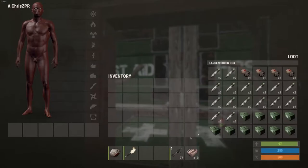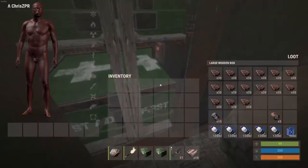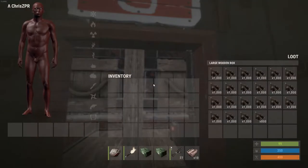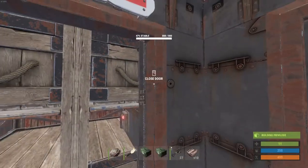In here we've got first aid supplies — I'll grab myself a couple of meds. Just a ton of food. Imagine this food when the XP system goes live — you would just level up like you wouldn't believe. A stupid amount of cloth, leather. A lot of fuel. That kind of thing.